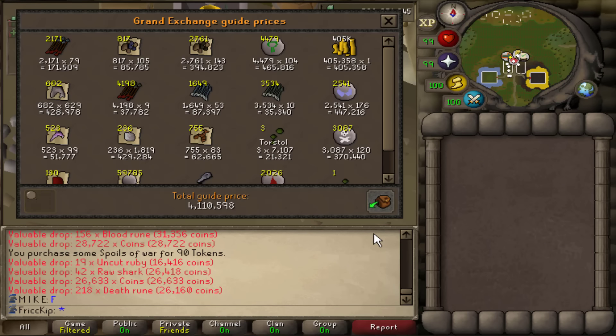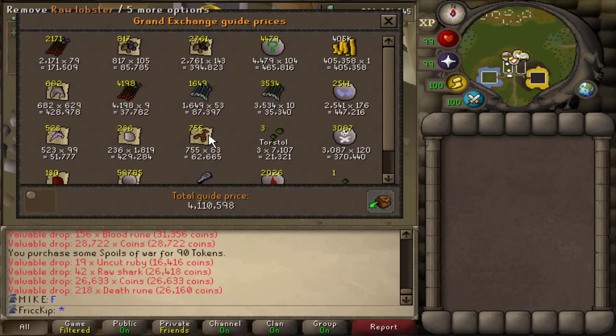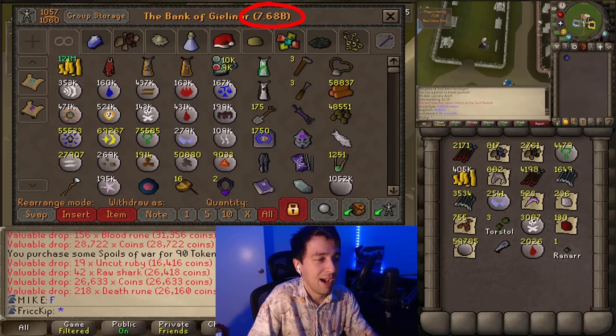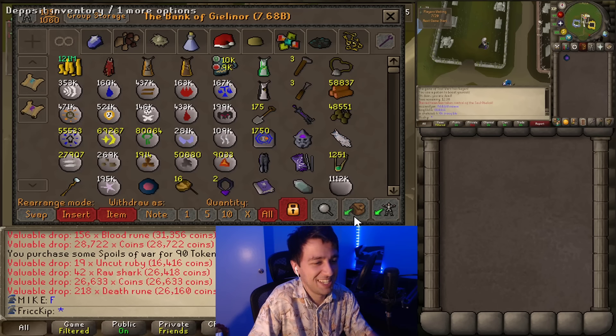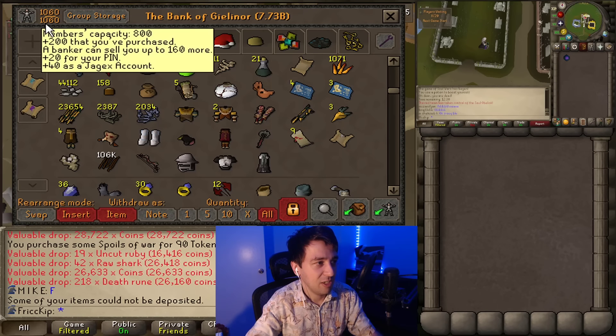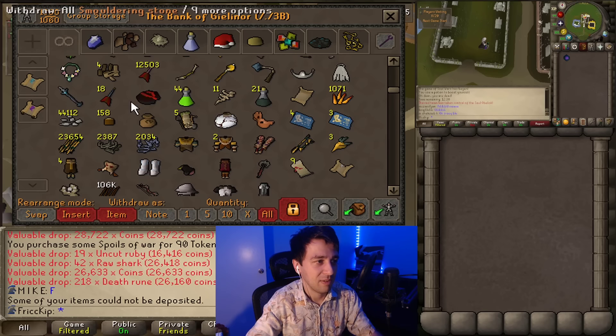Let me do a price check of the inventory. I banked a few dragon and rune items. Eight to nine hours of loot — not bad depending on your definition of bad. The bank value is going to shoot up massively when I deposit all of this.